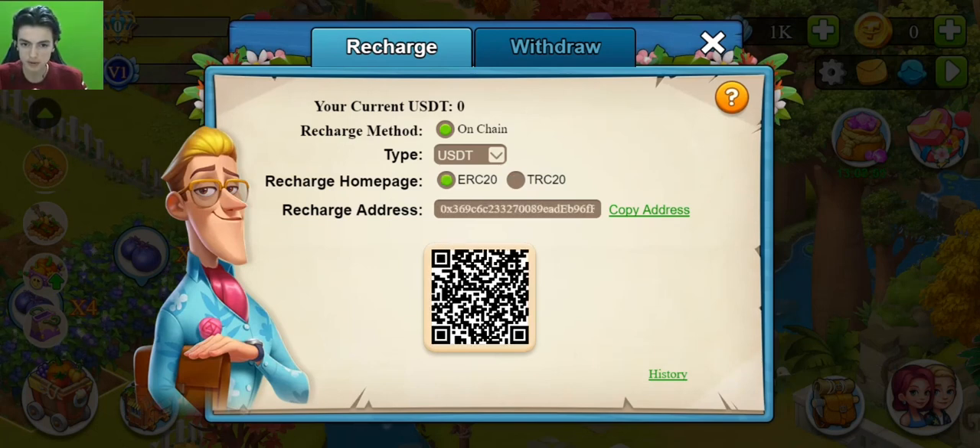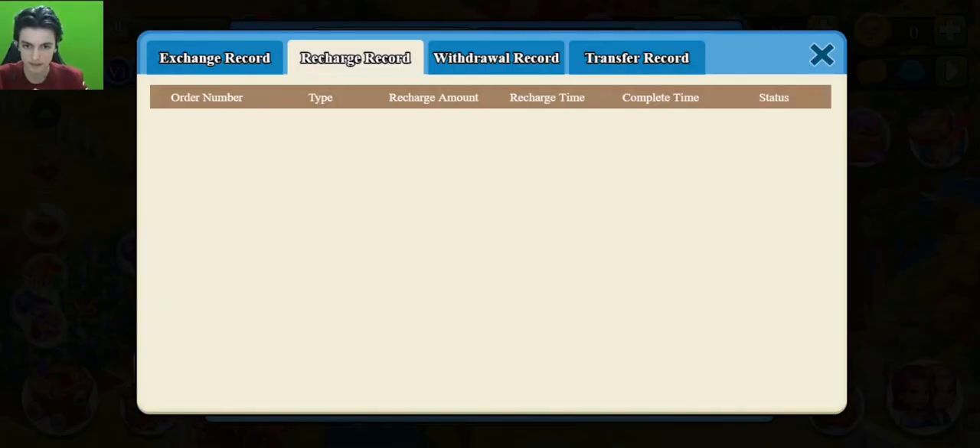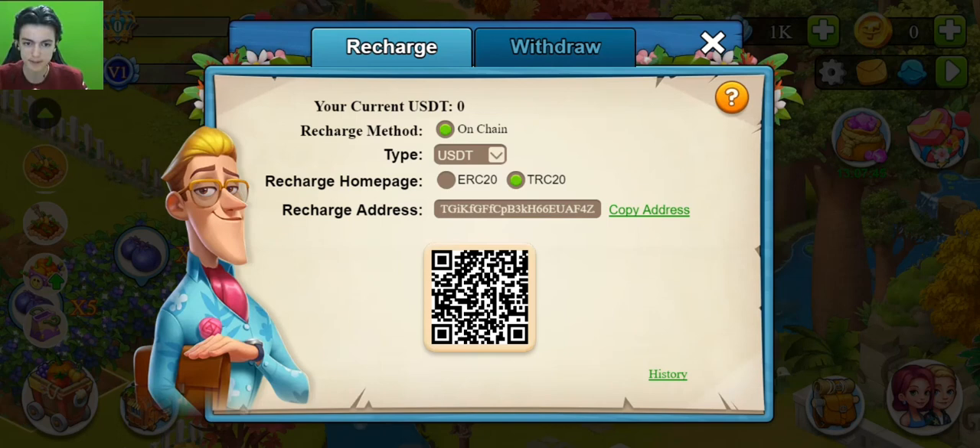To recharge, choose your transaction chain — either USDT or TRX — then send your amount to the given address. You can copy the address by clicking. You can check all transactions in the history section: recharge, withdrawal, exchange record, and transfer record all appear there.